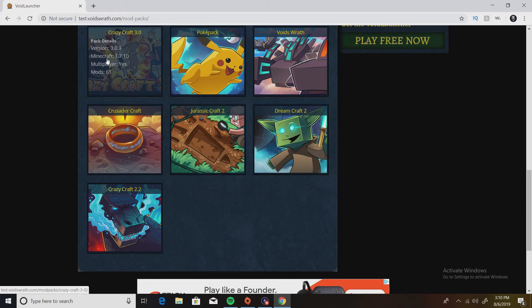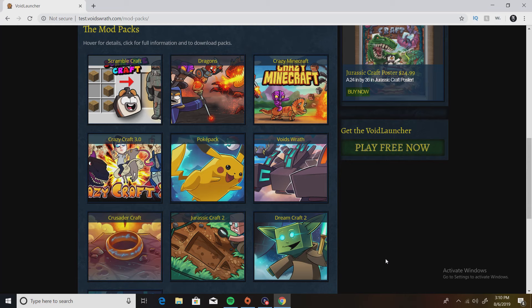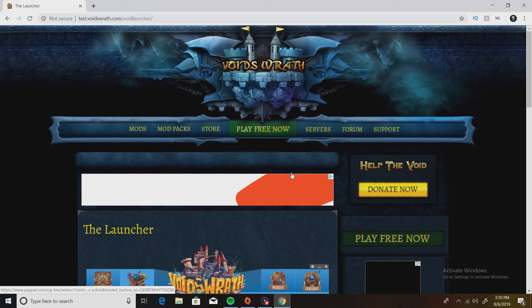So would you rather play Crazy Craft 2.2 or Crazy Craft 3.0? I would rather play 3.0. If you know if there's any difference between them, please leave a comment below. Maybe 3.0 just has more mods — I don't know. Anyway, that's all the mods. Let's get to the actual downloading part — click 'Play Free Now'.